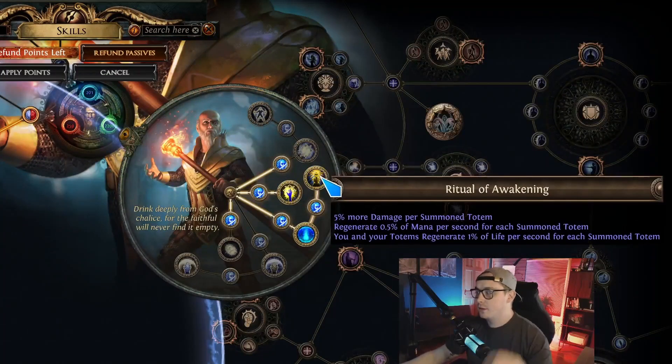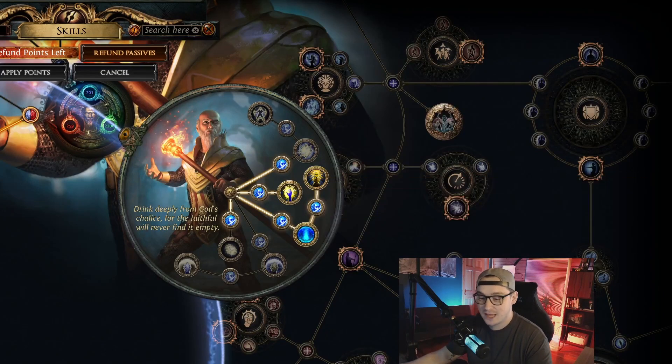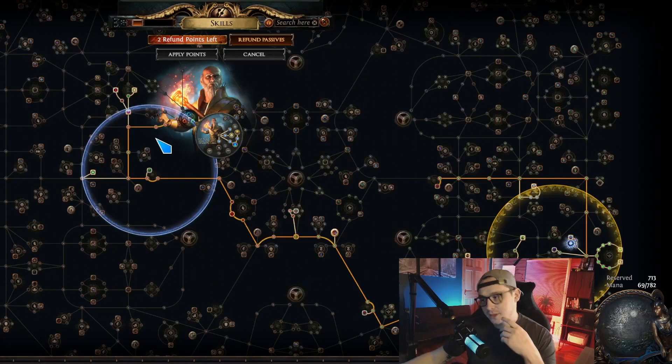The third line: you and your totems regenerate 1% of life per second for each summoned totem. Not only does this give your totems 20% life regen — making them borderline immortal — but you also have 20% life regen yourself, which makes your lack of defenses really manageable. Between that and an instant life flask, anything that doesn't kill you outright you can recover from.